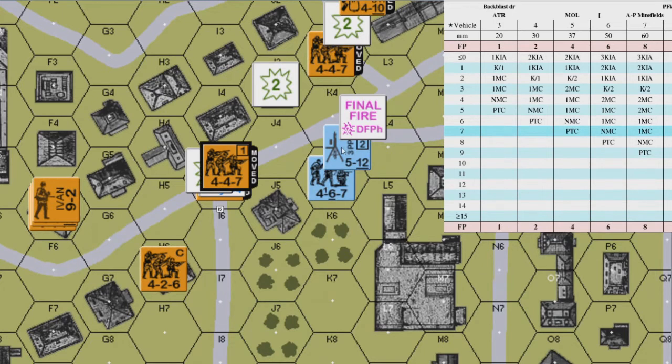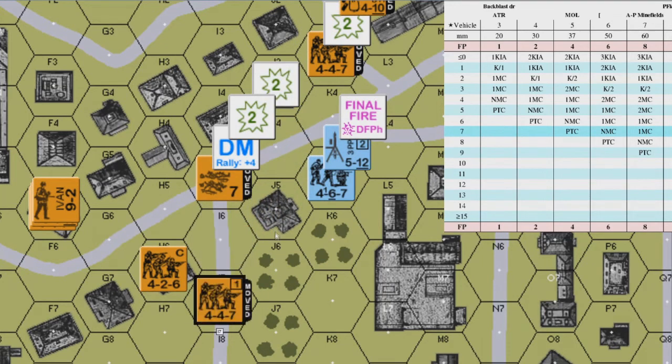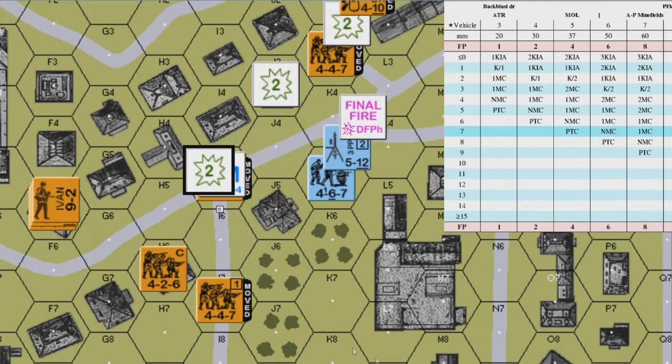The German player would like to shoot again with the units in K5, but under a Final Fire marker they can only fire at adjacent units. The 4-4-7 continues to move to I6 for 4 MF and uses the road bonus to move to I7.